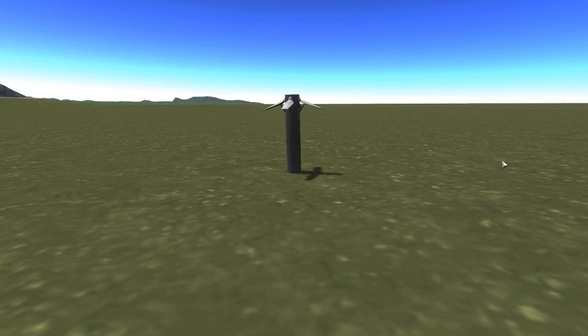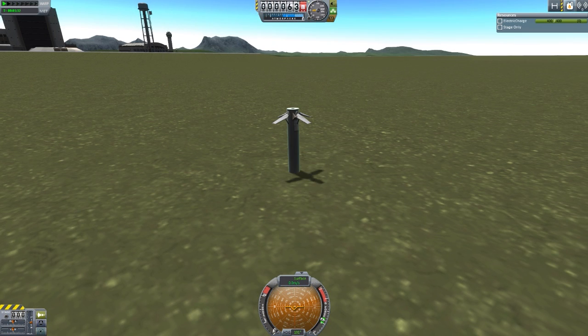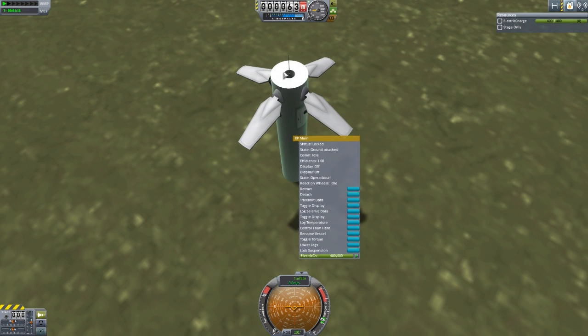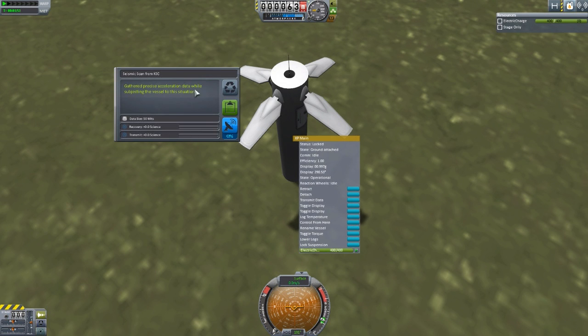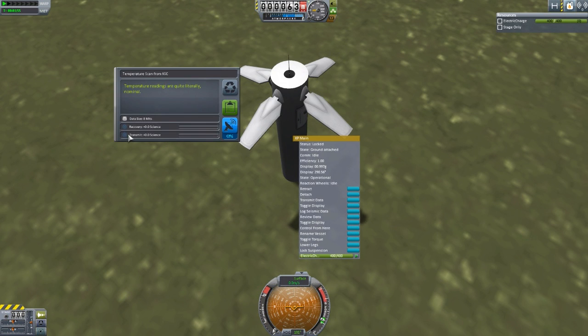We are now well embedded into the soil — and that is the point of this little science probe. What we can do is zoom in and extend our tiny little antenna. And of course, we can toggle the display of both the seismic sensor and the temperature sensor, and also log the data. So we can log the seismic data there, and also log the temperature data. Very good indeed.